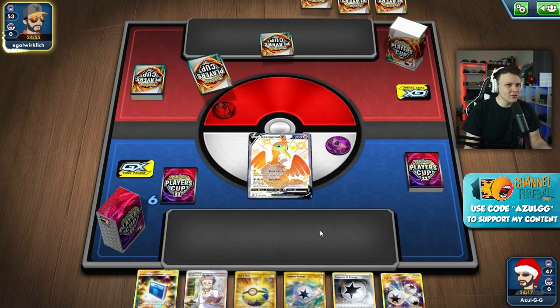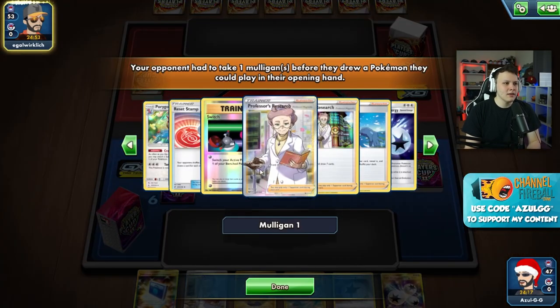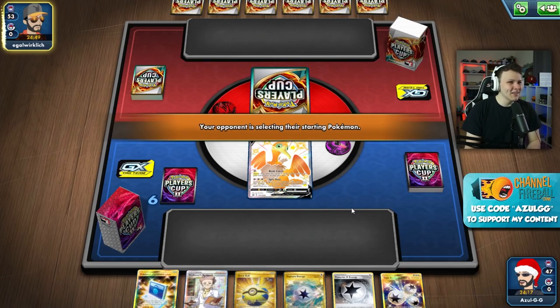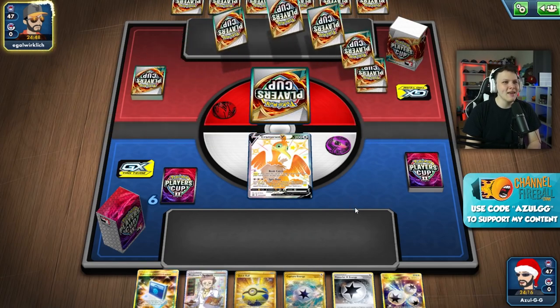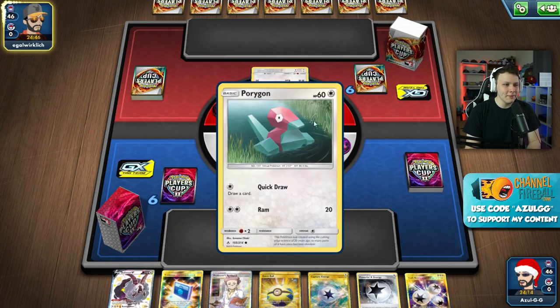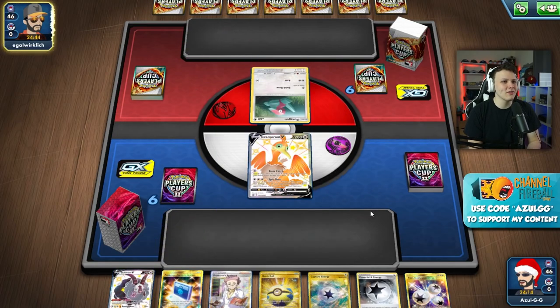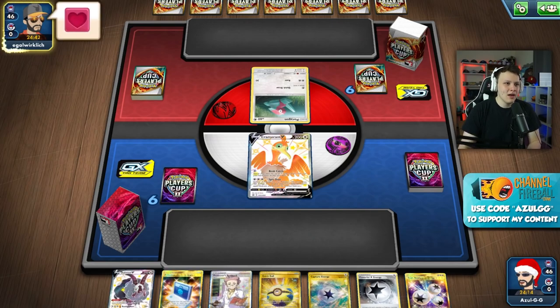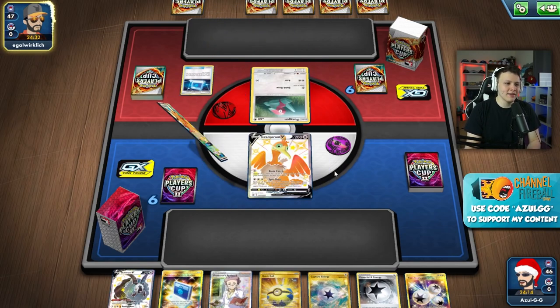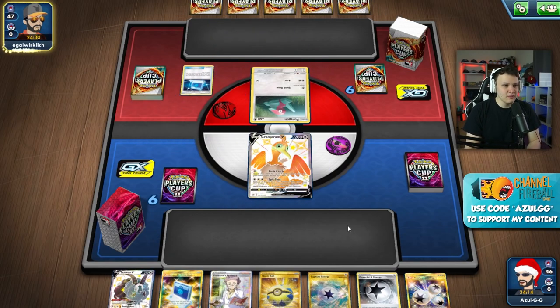Going first and then having to get out a Turn 2 Porygon-Z doesn't seem as likely. It looks like we've hit a mirror match in the first game. I feel like this is going to be all about Spit Shotting each other's Porygon-Zs and keeping them out of play, then maybe going for bigger one-hit KOs later on. Getting down multiple Porygons as soon as possible is going to be a big deal.